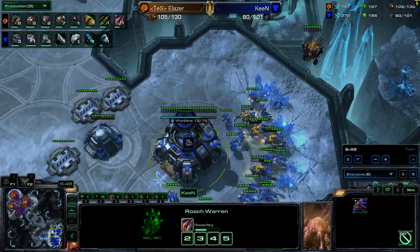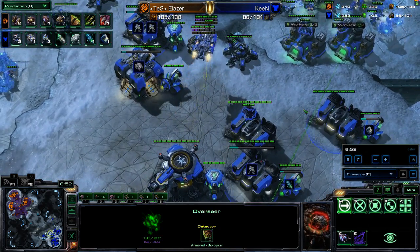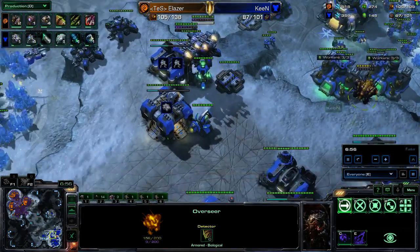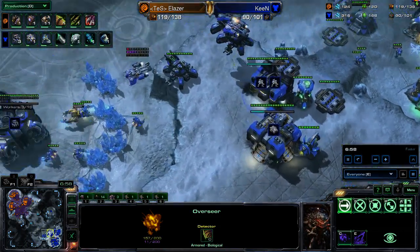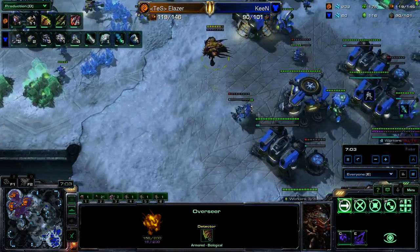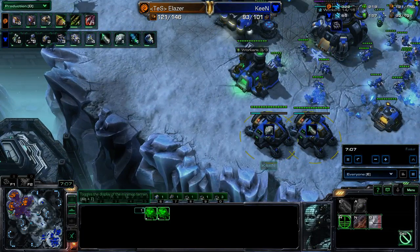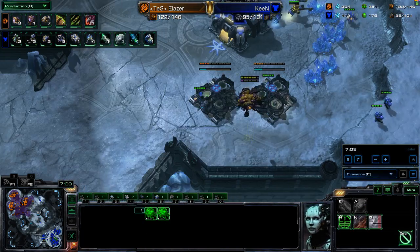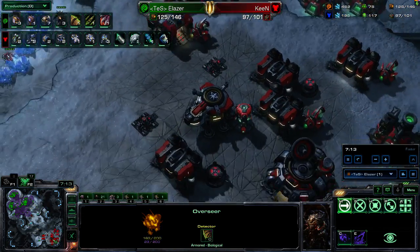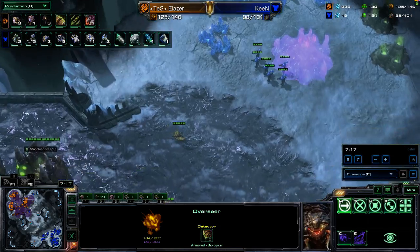One-one has now started. An Overseer is going to come in and confirm the unit composition, and whether importantly Keen has a third base — which he does. This is the kind of information that Eliezer is looking to get. He needs to know: is his opponent expanding? Does he have the potential to attack and at what width? How much production is he following up with? Ideally, he would have seen these Engineering Bays to know that his opponent is going for upgrades, not some sort of all-in. But I think Eliezer is happy with the amount of information he got on this Terran base.